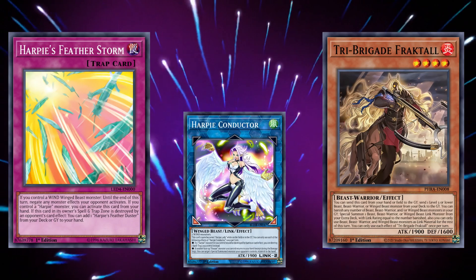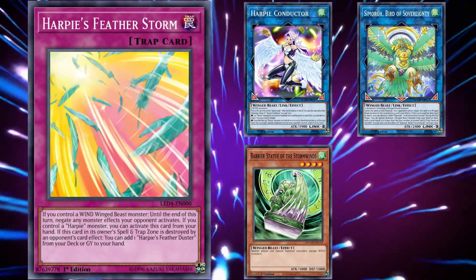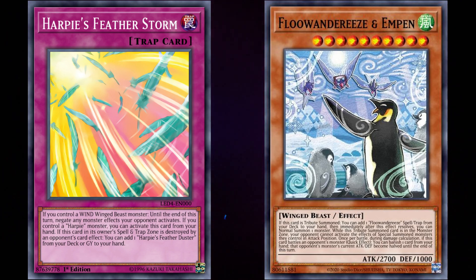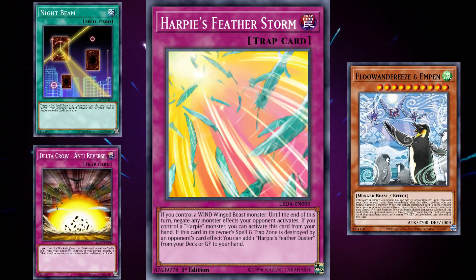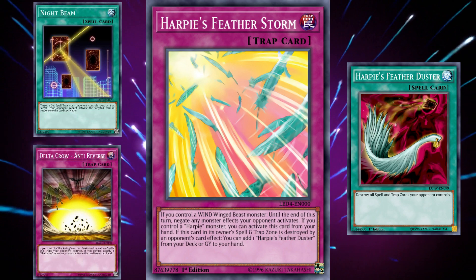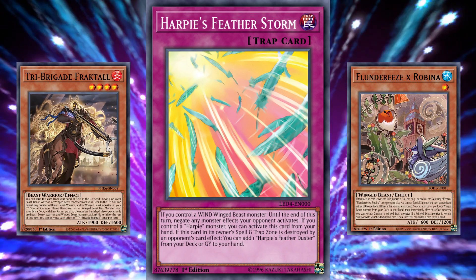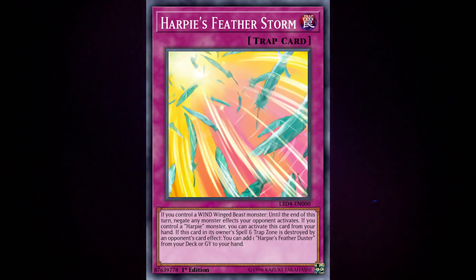Although this wasn't too likely to happen, as Harpy's Conductor was usually just an easy way to bring out a Winged Beast-type monster to link summon Simorgh, Bird of Sovereignty, which was able to summon out either a Barrier Statue of the Stormwinds or Apex Avian. Currently, Featherstorm is still seeing competitive play in Flundereeze decks as a side option when they know they're going first, as many of the Flundereeze monsters — including their boss monster Flundereeze x Empen — are Wind Winged Beast-type monsters, and a resolved Featherstorm can just win the game on its own. And even if it does somehow get destroyed without being chained to — by something like Night Beam or Delta Crow Anti-Reverse — you get to search Harpy's Feather Duster for any spell and trap cards your opponent controls. But it only makes the number 4 spot on this list, despite its astonishing power, mainly due to the fact that decks that can use it are quite niche, and more often than not, its ability to be used from the hand isn't really being used — it's more so just used as a proactive floodgate.